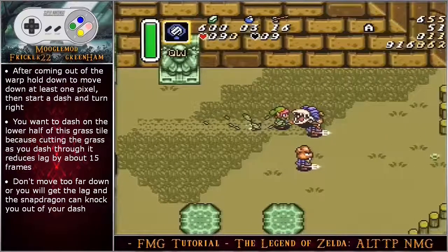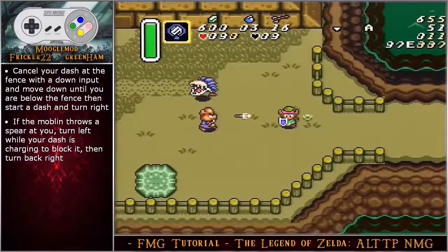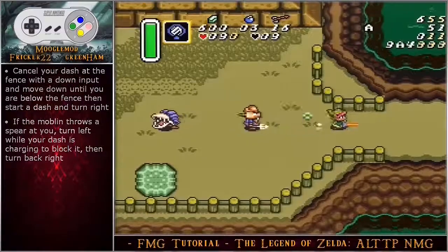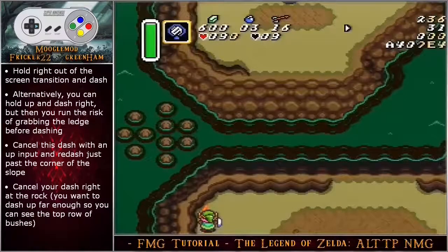Don't move too far down though, or you will get lag and the snapdragon can knock you out of your dash. Cancel your dash at the fence with a down input and move down until you are below the fence, then start a dash. If the moblin throws a spear at you, turn left while your dash is charging to block it, then turn back right. Hold up out of the screen transition and dash — you can't start your dash facing right because you will pick up the sign.